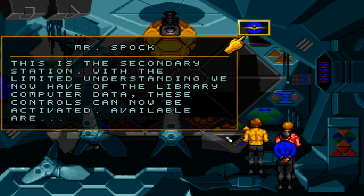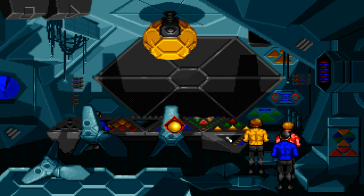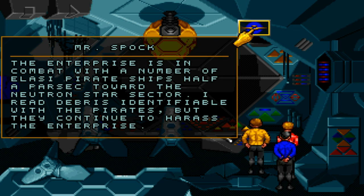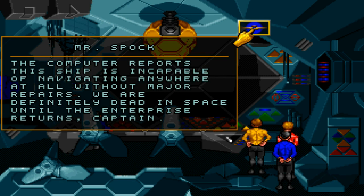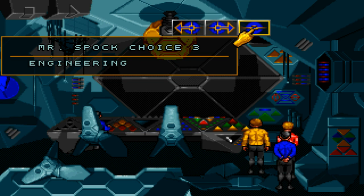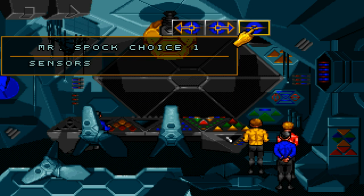With the limited understanding we now have of the library computer data, these controls can now be activated. Available are: sensors, navigation, engineering. The Enterprise is in combat with a number of Elasi pirate ships half a parsec toward the neutron star sector. I read debris identifiable with the pirates, but they continue to harass the Enterprise. The computer reports this ship is incapable of navigating anywhere at all without major repairs — we are definitely dead in space until the Enterprise returns, Captain. The engine pods are damaged, but still generating power.